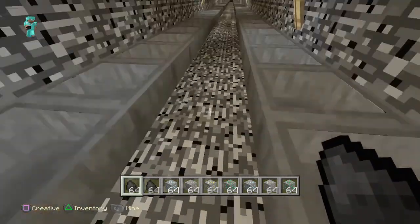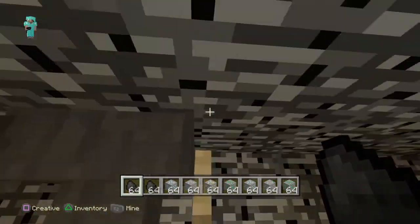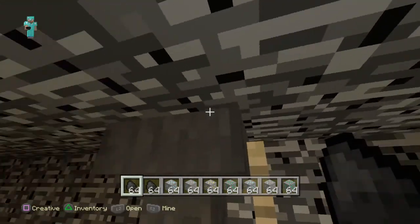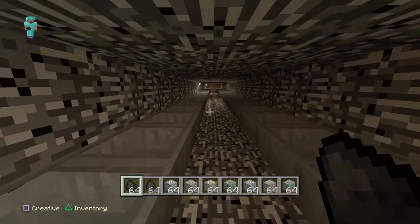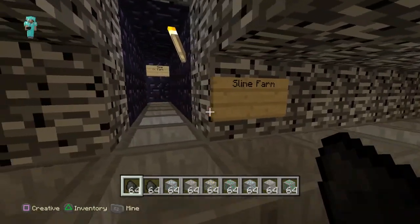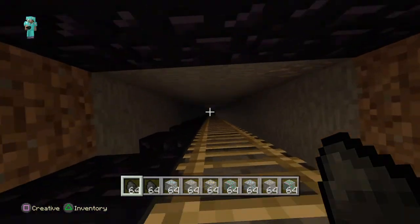Now I come down here — here's our storage system. Cactus Farm comes down, feeds over and comes down to here, goes into the system and shoots on down. Here we've got a Slime Farm — that's another one I have.